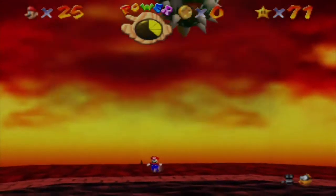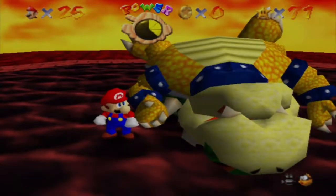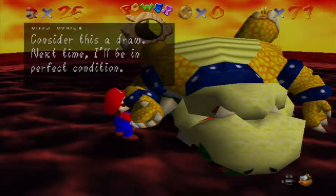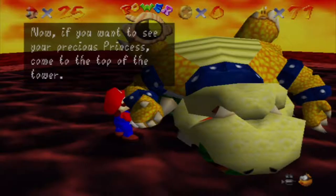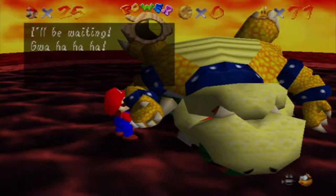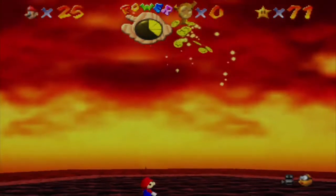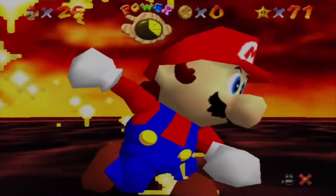Bowser: 'Can it be that I've lost? The power of the stars has failed me this time — consider this a draw. Next time I'll be in perfect condition. Now, if you want to see your precious princess, come to the top of the tower. I'll be waiting.' Bowser just turns into a key, basically, so let's grab it — this will unlock the door near the first Bowser stage on the main castle.